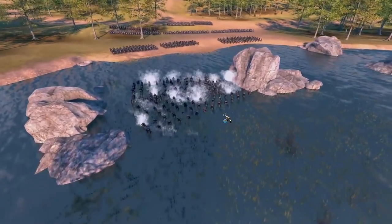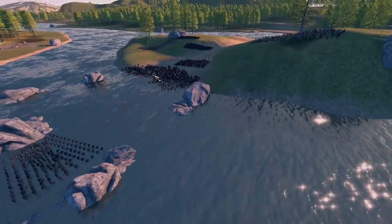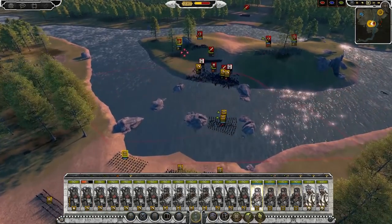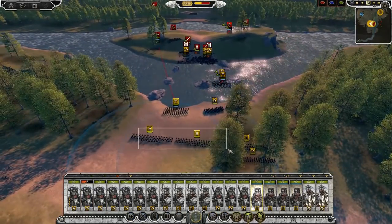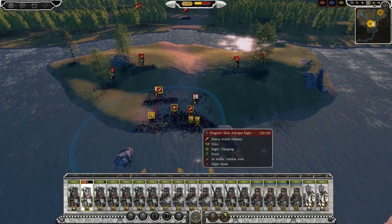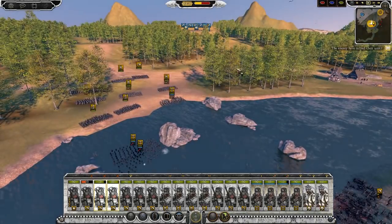Even if we end up losing quite a few of our Crossbows, that's fine because we can then continue to push up. We are killing these guys — it's perfect from our Crossbows, exactly what we need. Let's throw up our Spearmen now. It's looking good so far — we're breaking their ranks, but also biding time for the Gondorian army to turn up.